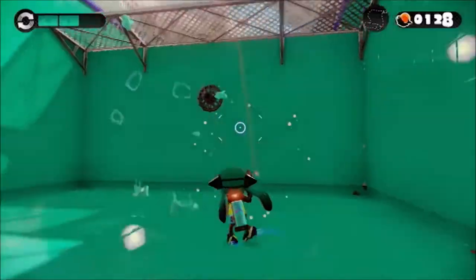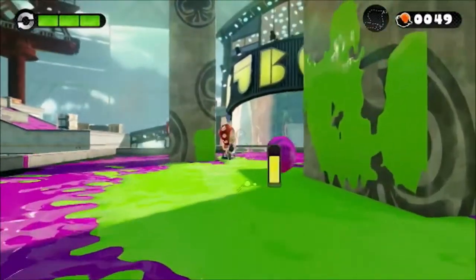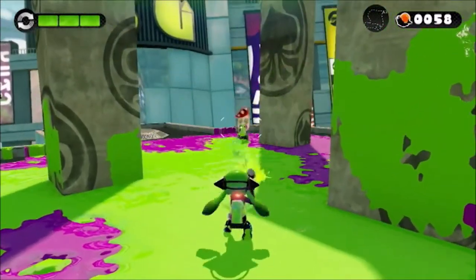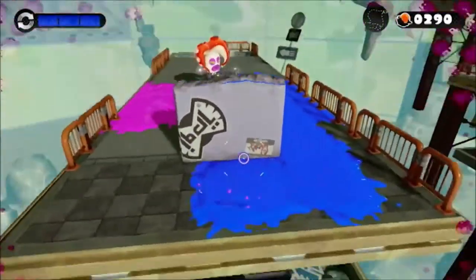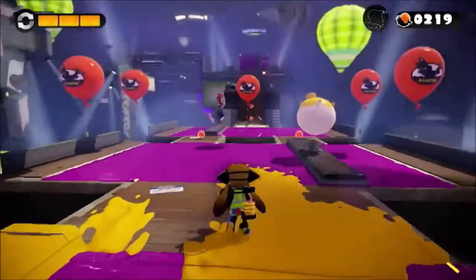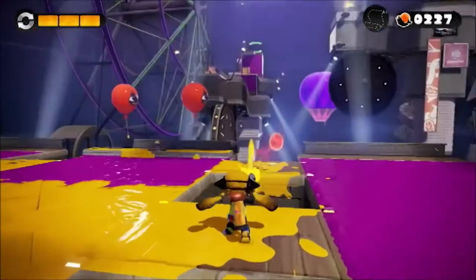Especially as swimming in the ink has so many other gameplay benefits. You can swim up walls that you've covered in ink, and generally you're a lot less visible in the ink, so you can use it to hide from enemies. The ink really becomes your safe place. If you've been hurt by enemy ink, then swimming in your own colour quickly recharges your health. Plus, you move faster in it, so you can use it as a way to dodge enemy fire. And I loved how you can always see just how much ink you have left in your backpack container, so there's no need to show an ammo counter in the heads-up display.